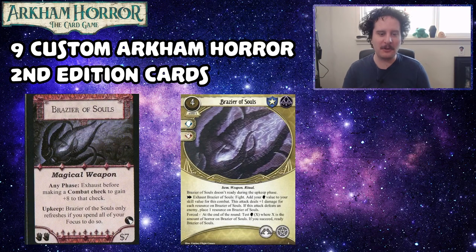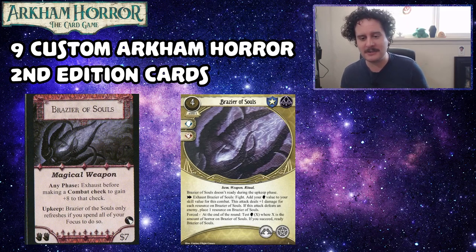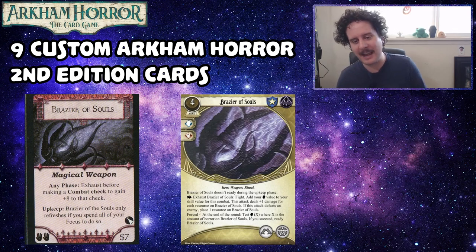We've got Brazier of Souls. In the original it's a magical weapon — exhaust before making a combat check to gain plus eight, and it only refreshes if you spend all your focus. The custom card is a Guardian and Mystic four-cost item weapon ritual asset that takes up two hands and a spell slot. It commits for a brain and a fist. It doesn't ready during the upkeep phase. As an action, exhaust it to fight — add your brain to your skill value for this combat, and this attack deals plus one damage for each resource on Brazier of Souls. If this attack defeats an enemy, place one resource on it.